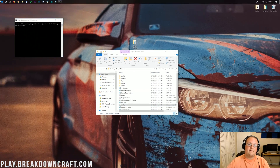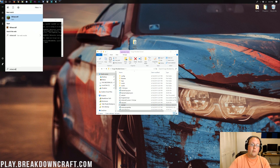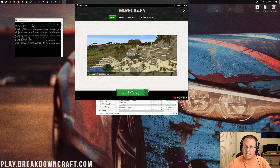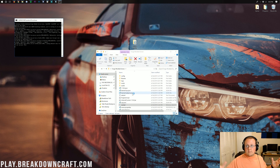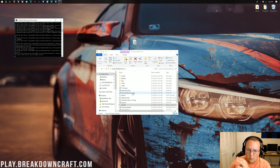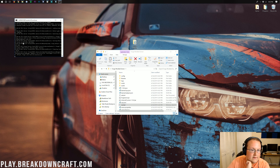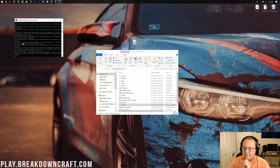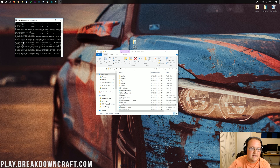Now go ahead and double-click the run.bat file. That will open up your CMD and start the server. We also want to open up Minecraft, confirm that we are selecting the Forge profile, and then click Play. It will open up Minecraft with Forge installed, with Waddles and Fence Jumper, and our server is starting with those two mods as well.